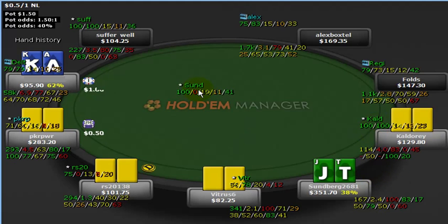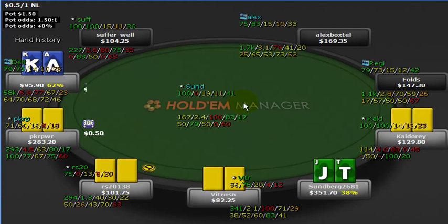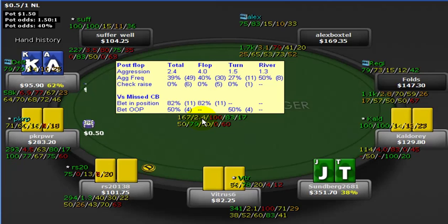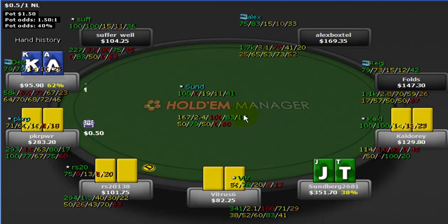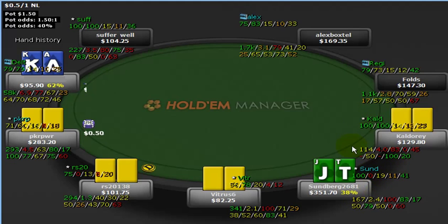Here we've got Sundy — this guy is our opponent in this hand. He's got a suited max-stretch connector in position, which is a very playable hand. We've only got 167 hands on him, but he's playing every fifth hand, raising every ninth, and steal raising a lot at 41%. That means the later this guy gets in position, the more he's going to be widening his range. Post-flop he's not super aggressive at 2.4, but he's getting to showdown 17% of the time and winning 60%. We have a good idea of how this guy's performing even at 167 hands.